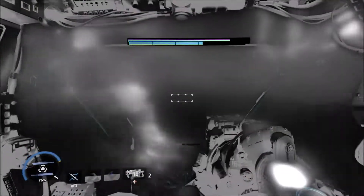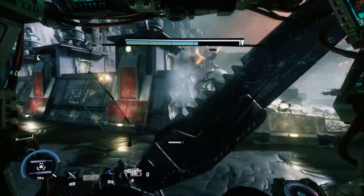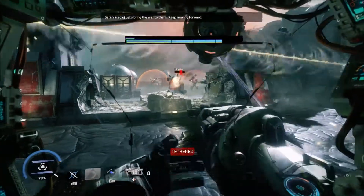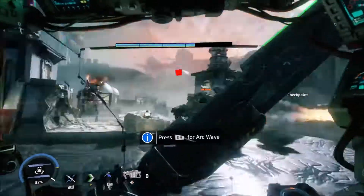Ronin has electric strike that will slow down Titans, and he also has phase shift - you can phase shift into a different dimension and get around enemies. It's really good for setting up electric smoke. We also have sword block, which blocks about 75% of the damage you take, so it's not bad to use.